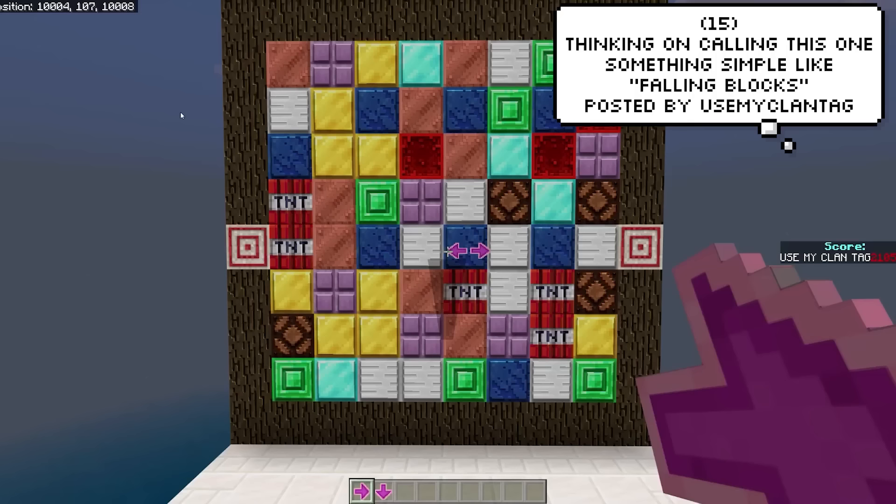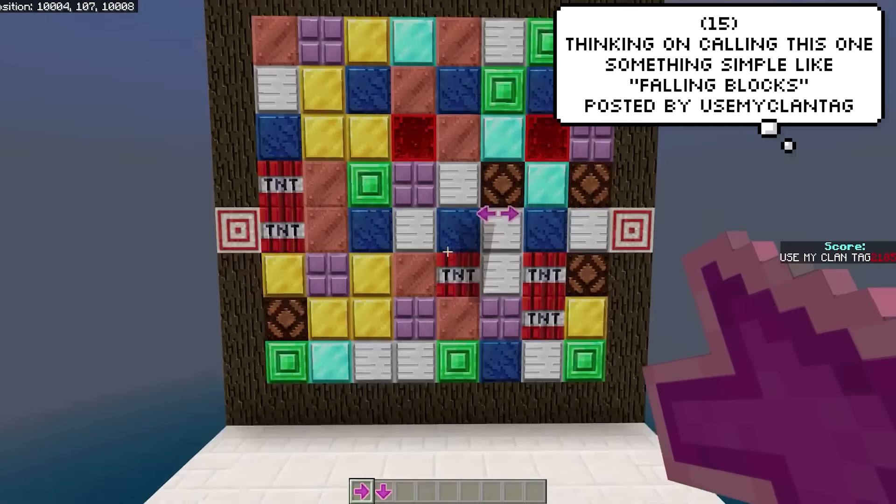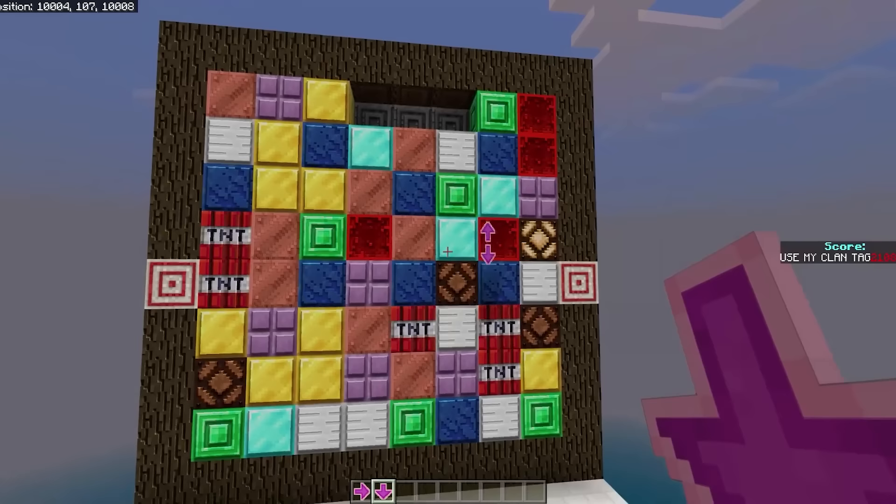A player by the name of usemyclantag submitted this one directly to me and it's actually pretty cool. He's still trying to figure out what to call it — he came up with the name 'Falling Blocks.' Someone actually suggested in the comments that it should be called 'Collapse,' which I actually like a lot more. But it's literally just Candy Crush in Minecraft and it works very well.